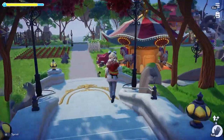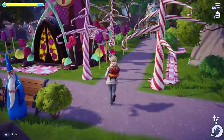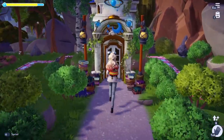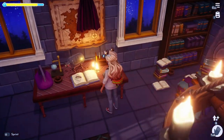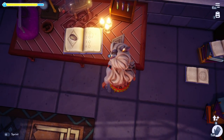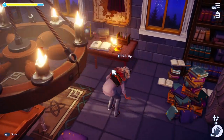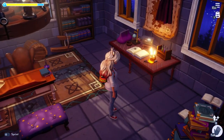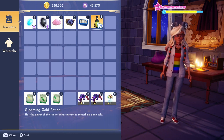I don't know what we're supposed to do next — I didn't write it down. Okay, Merlin's house — we're supposed to... oh right there, I see it. Then we get the golden potion. The gleaming gold potion has the power of the sun to bring warmth to something gone cold. Interesting!